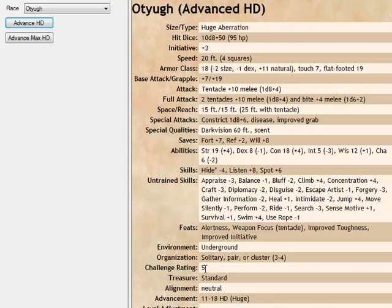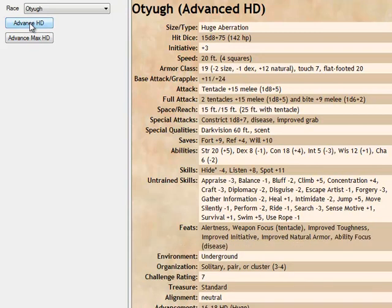In the book they use an example of a 15 hit dice creature, so we'll go to 15 hit dice. And you will see that it roughly matches what's in the book. The attack went from a plus 4 to a plus 14. This is a plus 15 because in the book they don't advance the ability points every 4 levels like you're supposed to — I do.